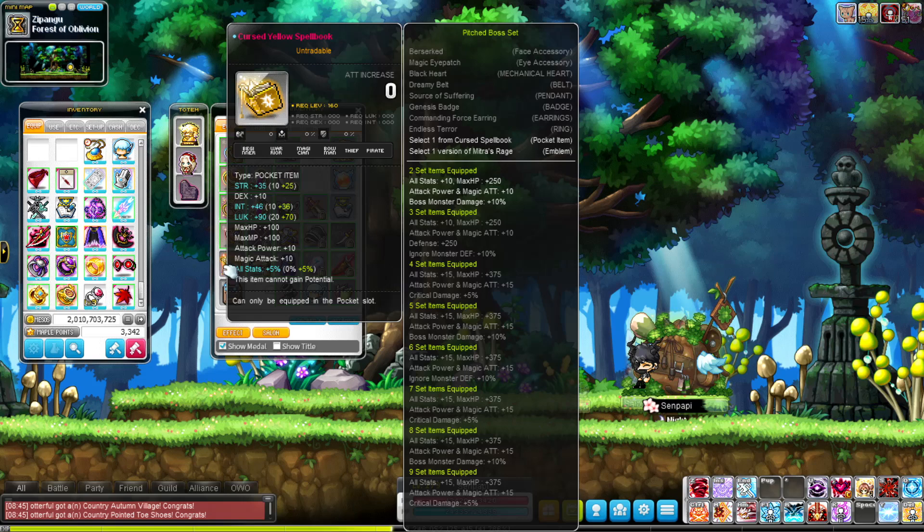Cursed Yellow Spell Book — this is a Pitched Boss drop. I do want the two-set effect. The Will Spell Book has 70 luck and 5% all stat, and it gives me the two-set effect which is 10% boss damage — very nice.